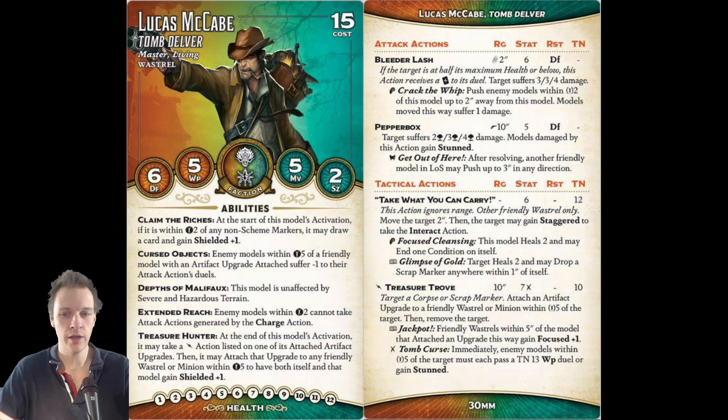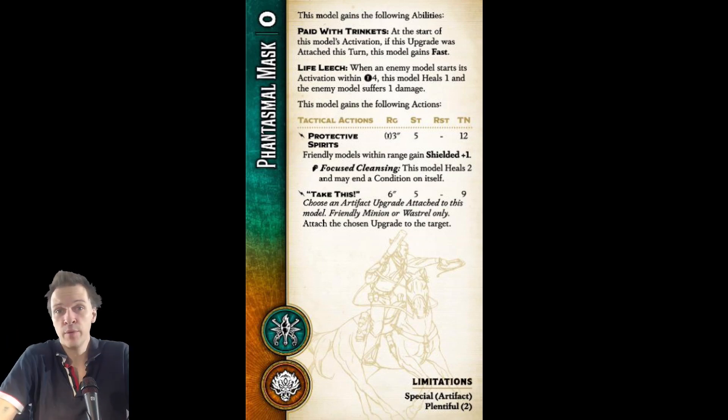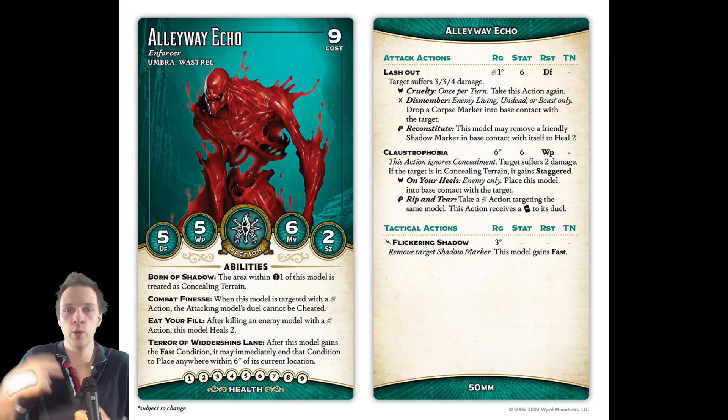Fast is something you easily acquire with Lucas McCabe because of Paid with Trinkets. At the start of this model's activation, if this upgrade was attached this turn, this model gains Fast. The playstyle of Lucas McCabe is basically to toss around trinkets on various models and give them Fast. This means you could gain Fast, do a leap instantly, and then later use its bonus action to eat a Shadow Marker and gain Fast again — converting that bonus action into a leap. On this turn you could basically make two teleport leaps and then two other actions.